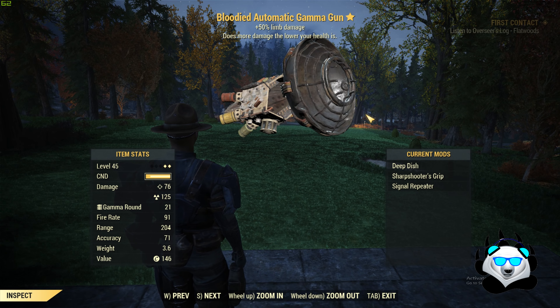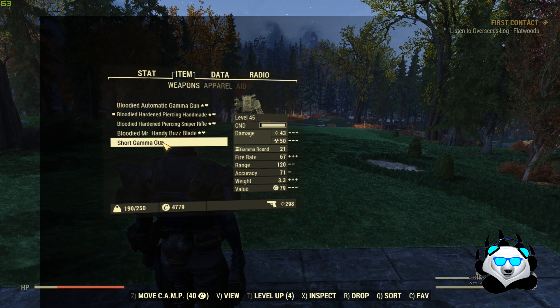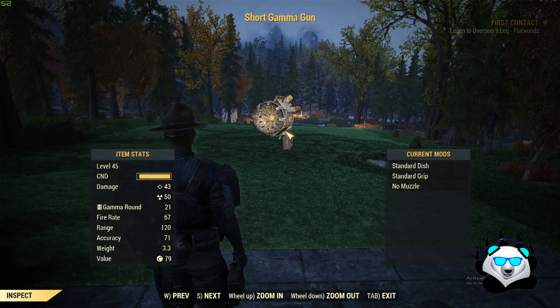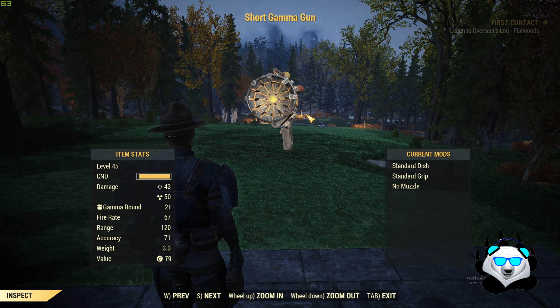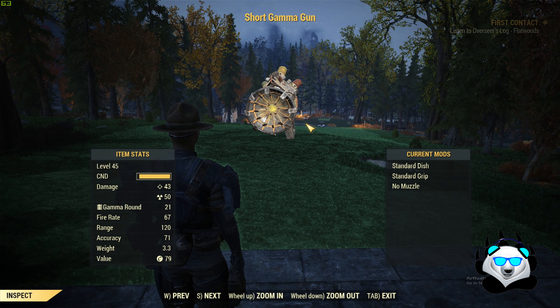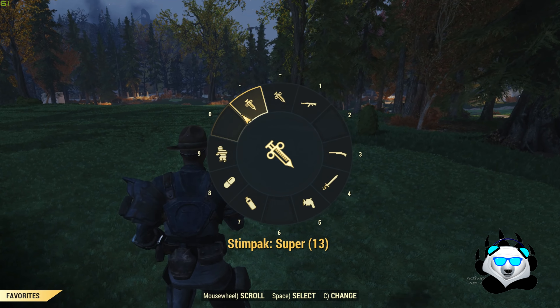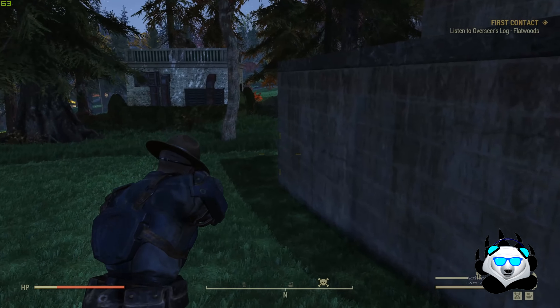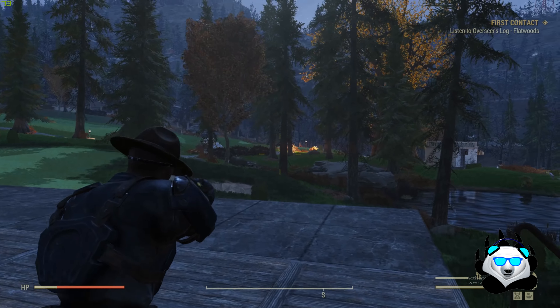Even with the base damage version you still need to be shooting a little bit more, because it's only 50 rads per shot instead of 125. When I'm full min-max but not yet at max it starts off at 50, so there is a drop-off — the more HP you lose over time, the less rads you get with this type of weapon, because that's the bloodied effect on it.